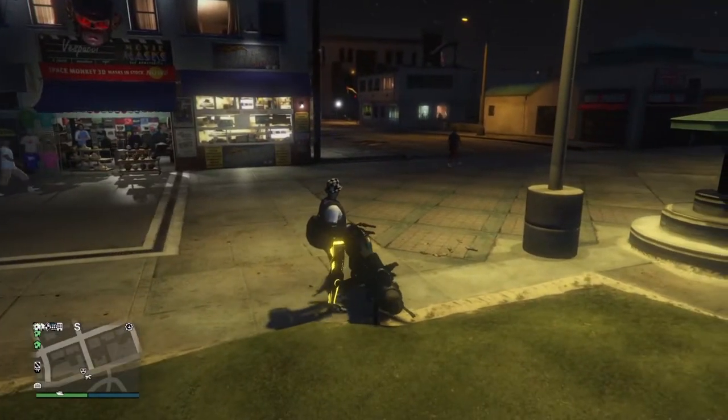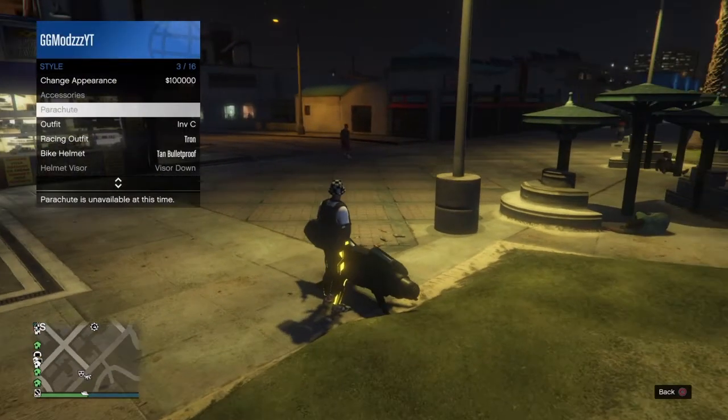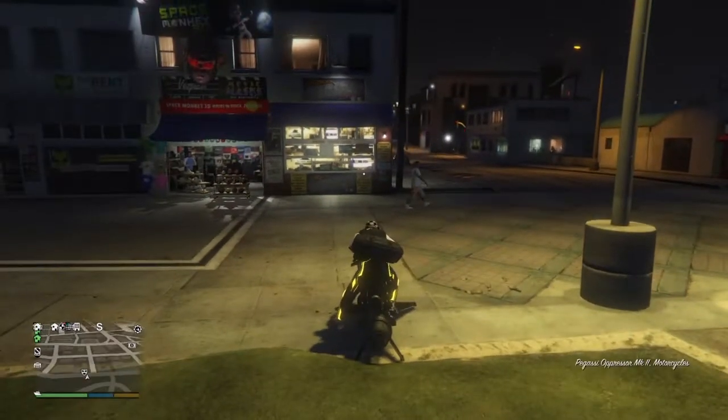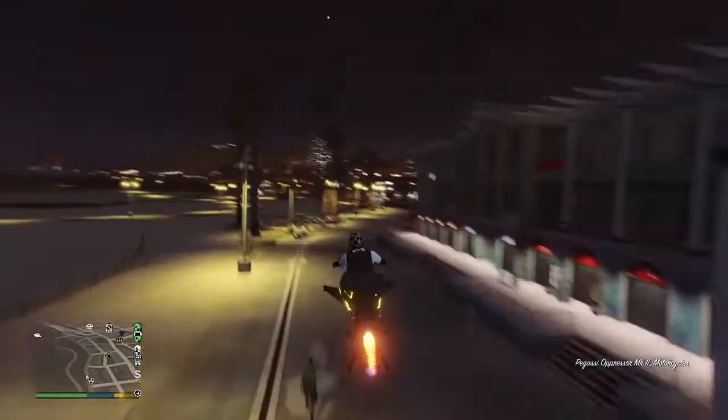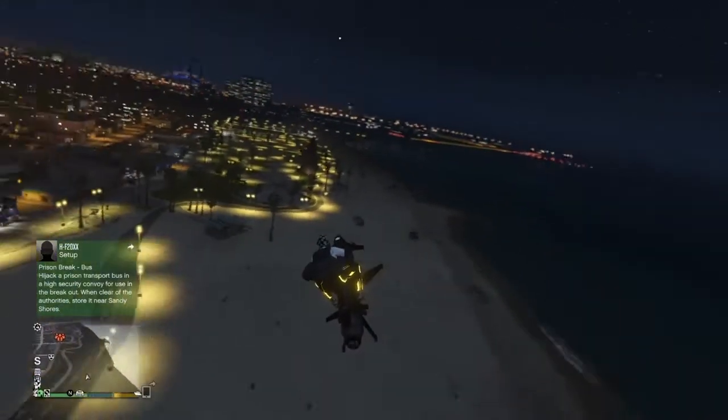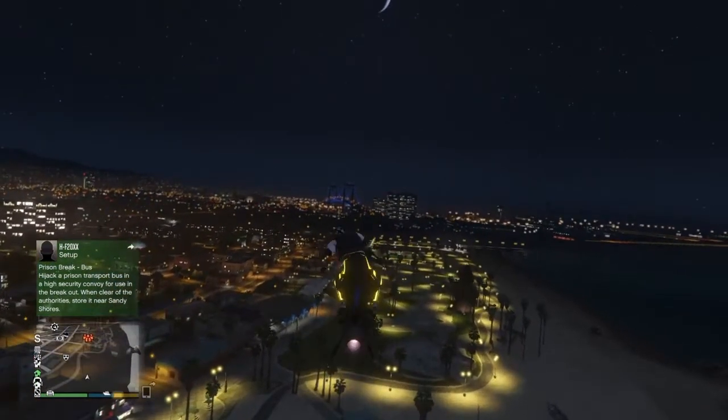Once you have the duffel bag outfit selected, you want to go ahead and get back onto the Oppressor. Make sure you have a parachute — as you can see, it confirmed that I have one. Now you just want to fly quite high up into the sky, and then jump off the Oppressor and pull the parachute.